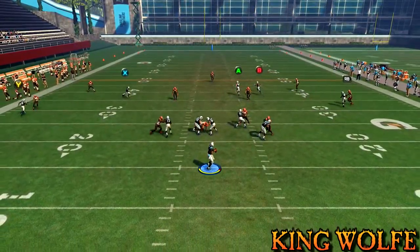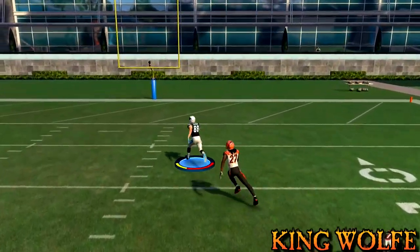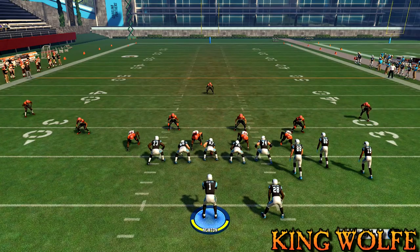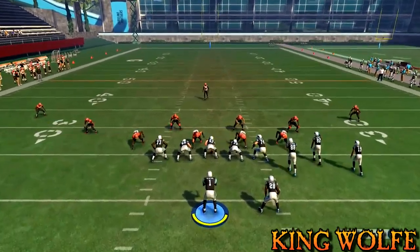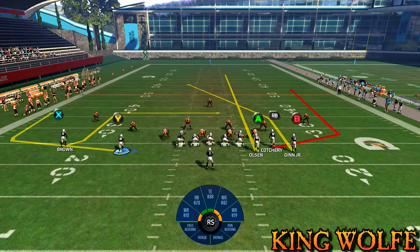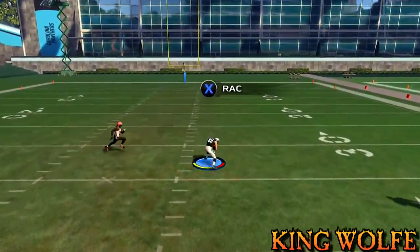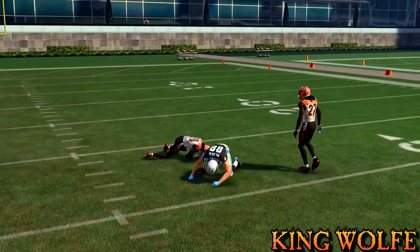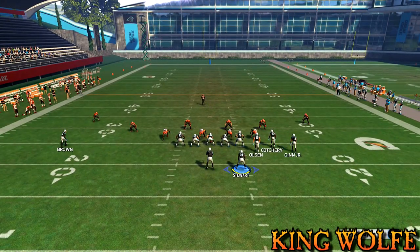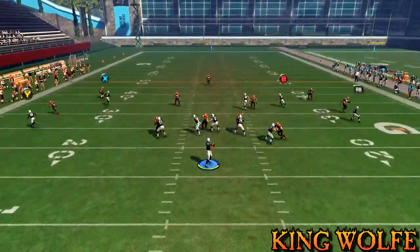We are looking for the tight end — Olsen should be down the field by himself. This should be a long gain; tight ends are a little slower so maybe not always a TD, but let's see. There goes the A route by himself — catch it, run Olsen! Cover 3 smoked with the tight end. Remember: wheel route the running back, bring him over, then just streak the A route — that's the only adjustment needed to beat Cover 3.